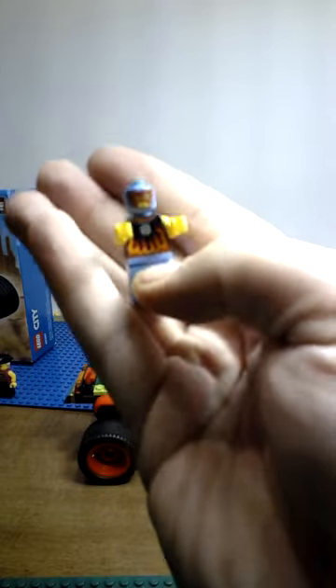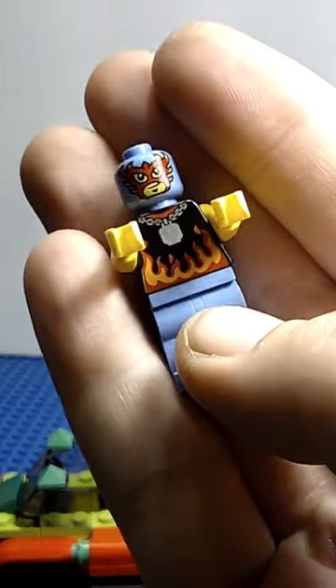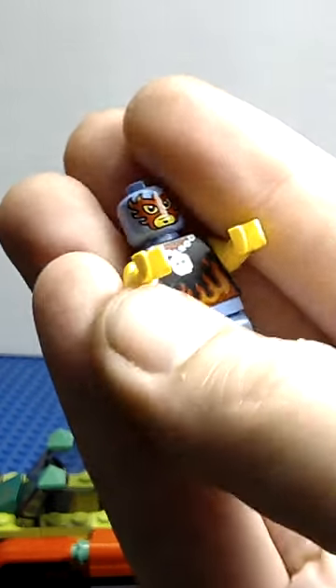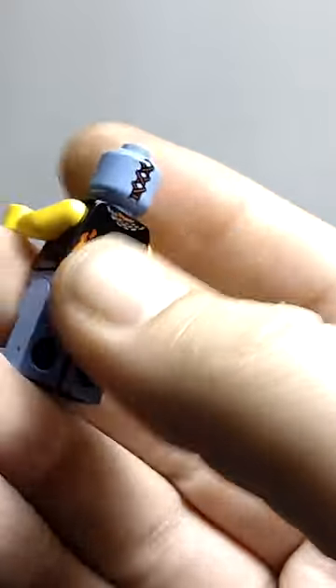The minifigure is a luchador. He's got the luchador mask, light blue legs with no printing. He's got a cool silver chain with a LEGO skull on it. He's got flames on his torso, a really cool luchador mask, and flames as part of the chain on the back. There's also stitching printed on the back of his mask — pretty cool minifigure overall.